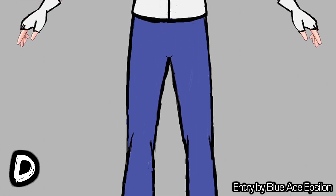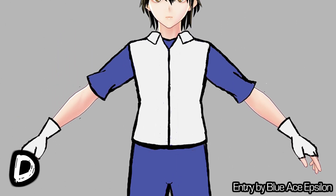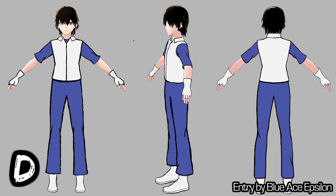Entry D, from Blue Ace Epsilon, goes in a totally different direction in terms of color. We've still got a vest-slash-jacket as a base, and along with the gloves, I feel it's very in line with my usual aesthetic. It doesn't have any detail in terms of clothing folds and such, but don't let that deter you — I'll have those details in the end product.